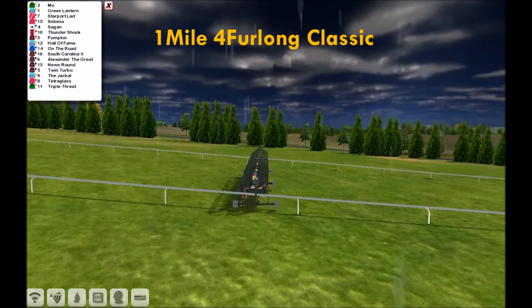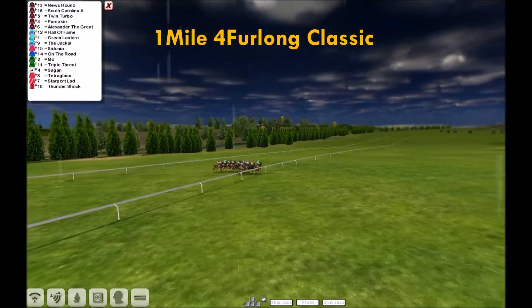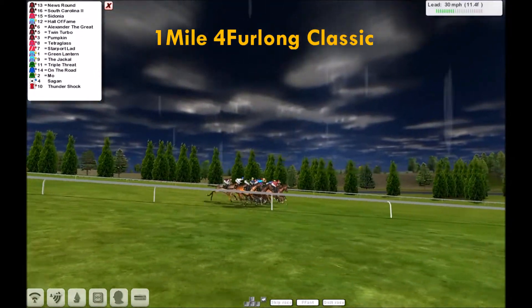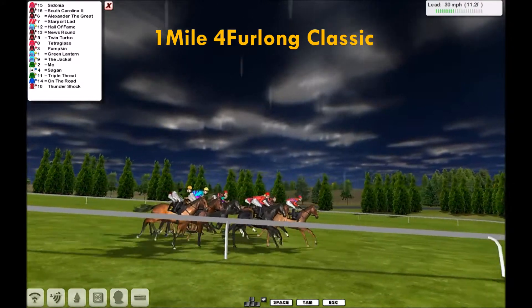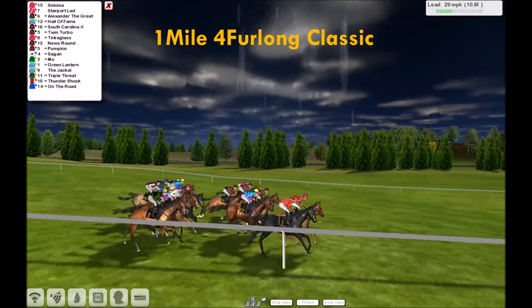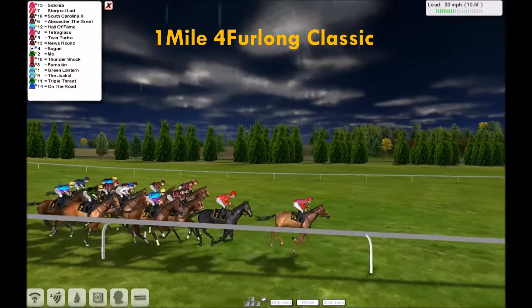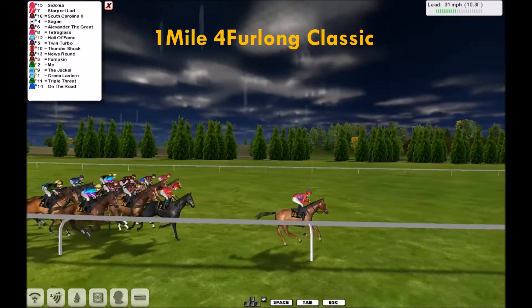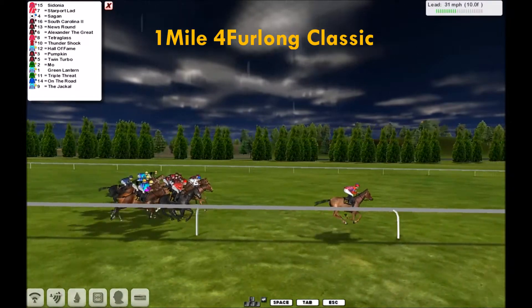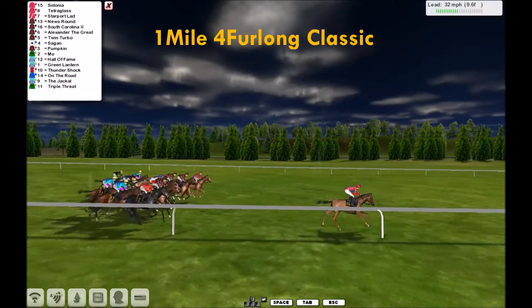They are set and they are racing. Good line — no one slow to begin. Out wide, News Round maybe early leader. Now kicking through is Cedonia. Starport Lad has the fence, so Cedonia in front from Starport Lad. Alexander the Great is out there with South Carolina. There are a few here carrying similar colors and some from the same stable. Sagan is there with the white with the black star blue cap.